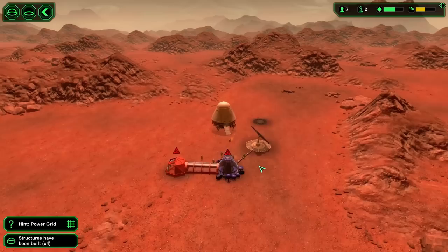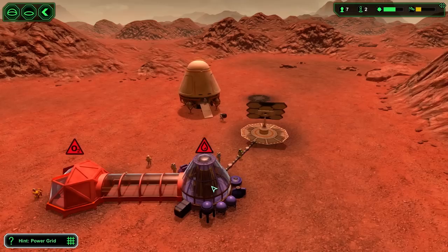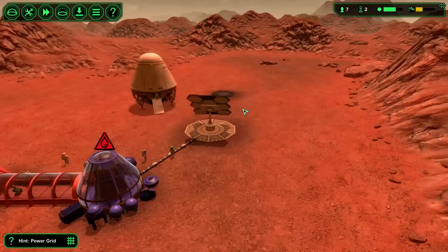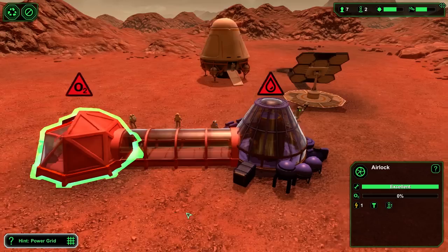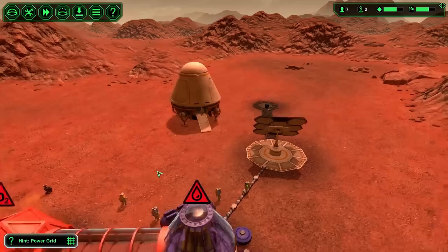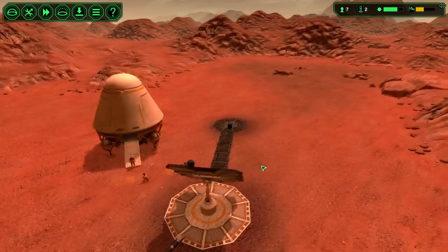We've got power, an O2 generator, and the airlock, with the connection nearly done. However, the O2 generator won't work without water — it needs to extract water from the ground and presumably separates the oxygen from the hydrogen. I'm placing the water extractor out of the way and connecting it. So: water extracted using power, and power also runs the oxygen generator. Right now there's no oxygen in any of these places, but that should get built relatively quickly. Oxygen levels are going up — they'll reach about 22%. Wonderful.